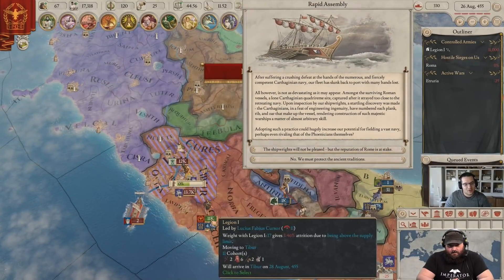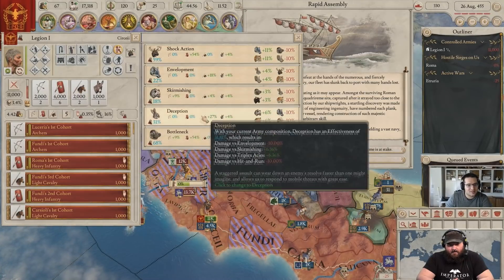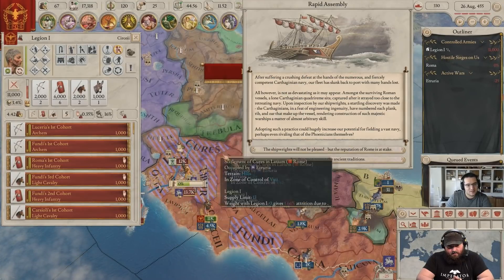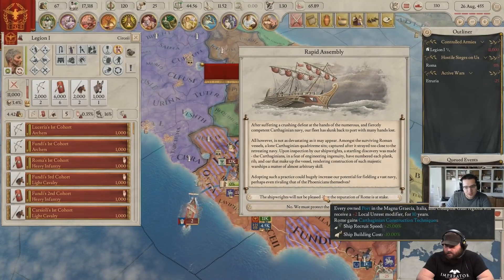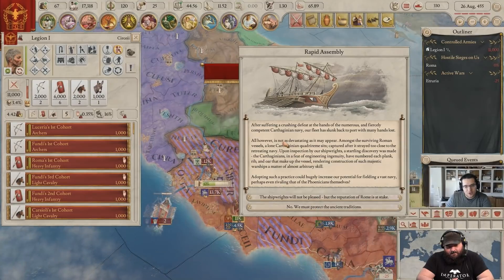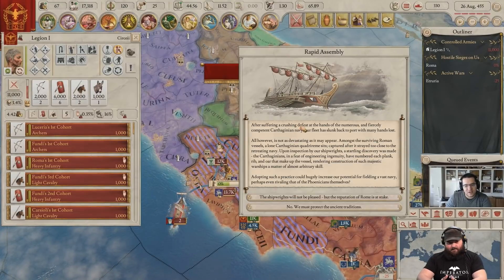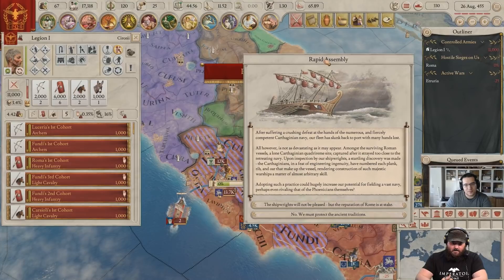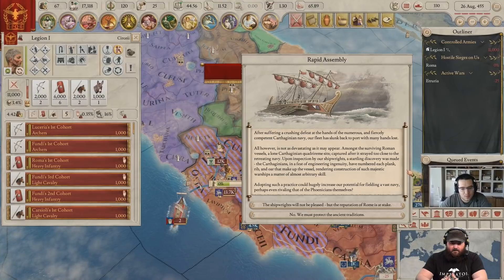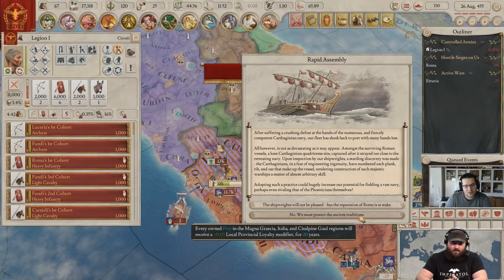One of the AI armies has attached to our army because we're buddies now. The tactic: bottleneck — keep them pinned down — then rapid assembly. Our navy got defeated though, so we can execute rapid assembly. I don't think we need that — we're not so keen. We'll stick with the old ways. Roger, we are doing really well here at war right now.